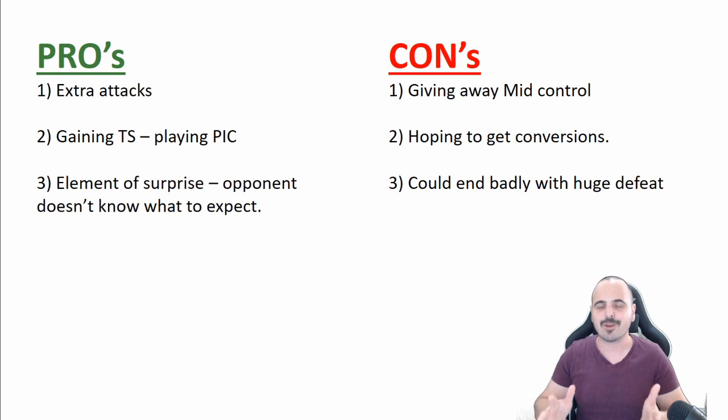The pros of counter-attack: first, playing counter-attack you get some extra chances, which is great. You can also gain some team spirit. A lot of the time, playing counter-attack goes hand in hand with playing peak — we call it pick countering. You'll gain team spirit for future matches of the season, and it can be an element of surprise if your opponent is concentrating his efforts in midfield, giving you a big advantage.